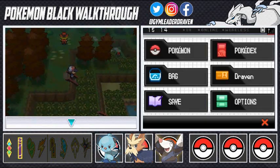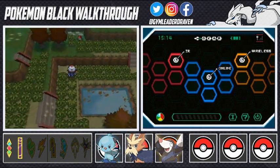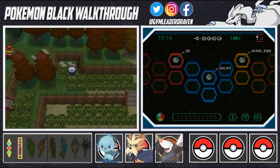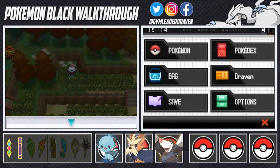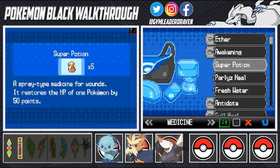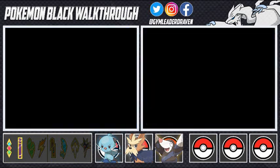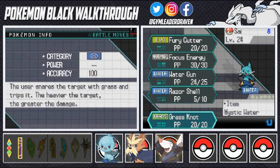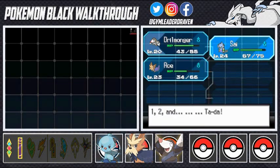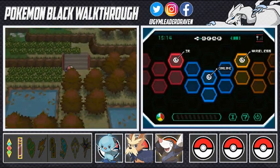There's a special item here we need to get — TM86 Grass Knot. The heavier the target, the greater the damage. Oshawott can learn it, so I'm going to teach it and replace Water Gun. That way the team is more balanced. Eventually we'll teach different moves here and there.